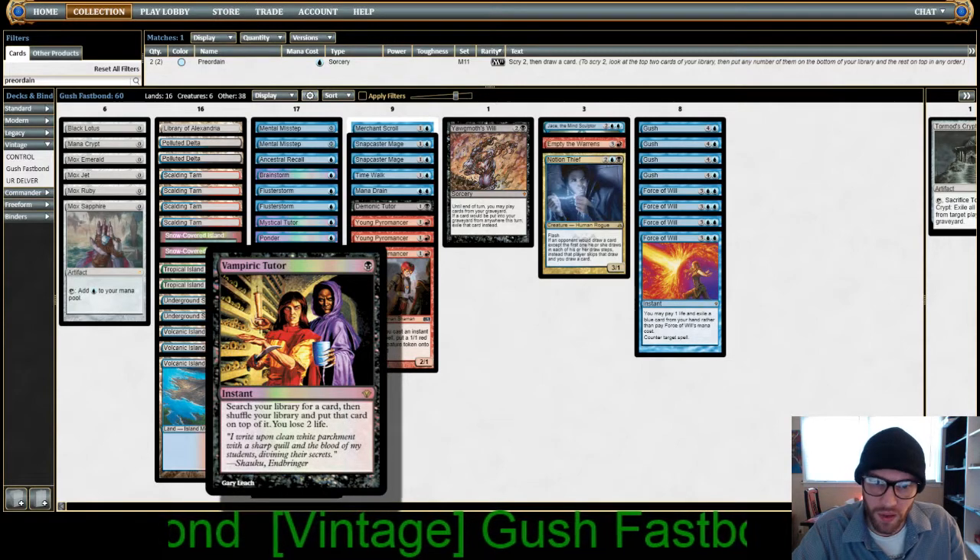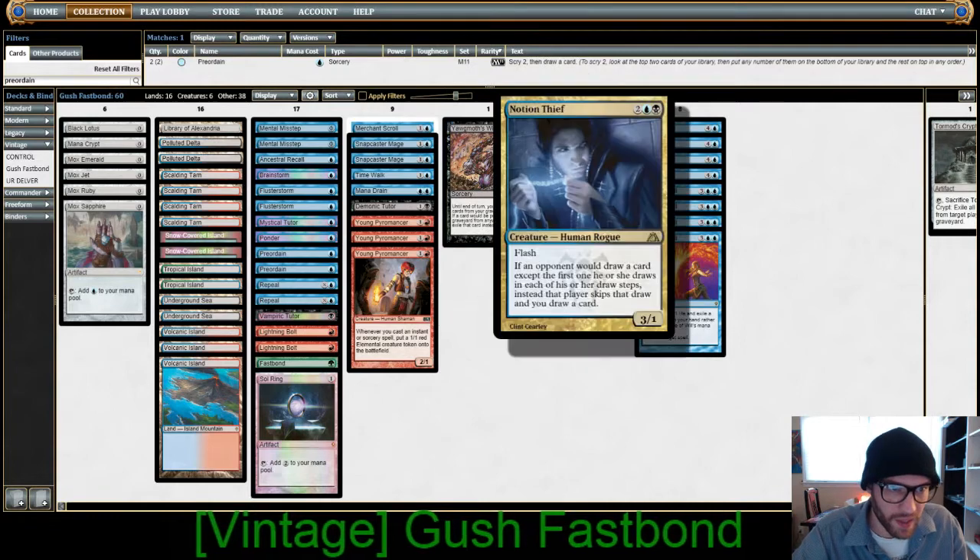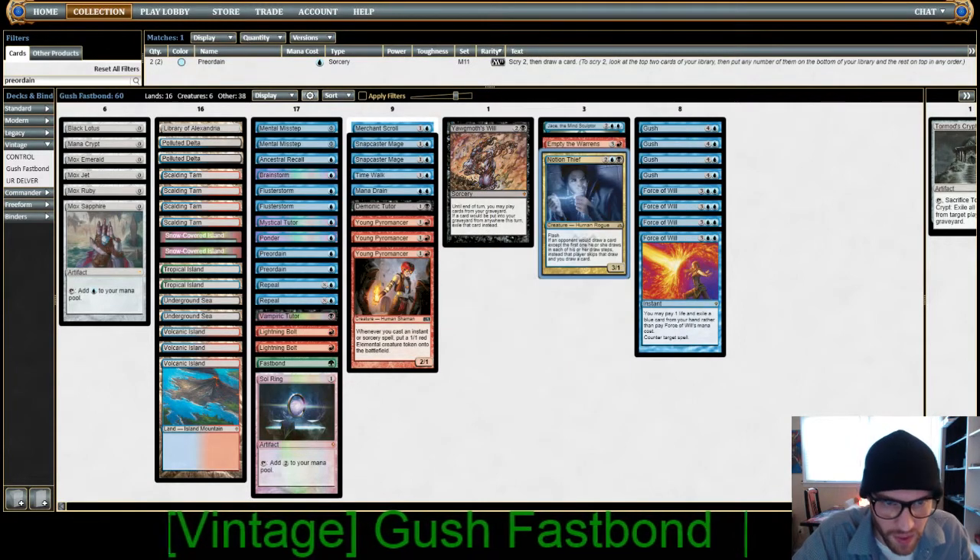Vampiric Tutor, also Demonic Tutor, and Yawgmoth's Will, and then one Notion Thief — so that's our black card sweep.